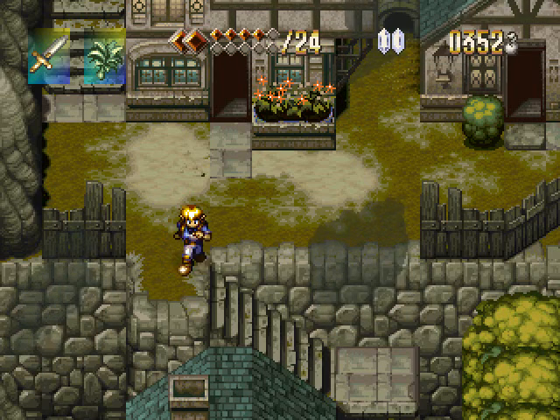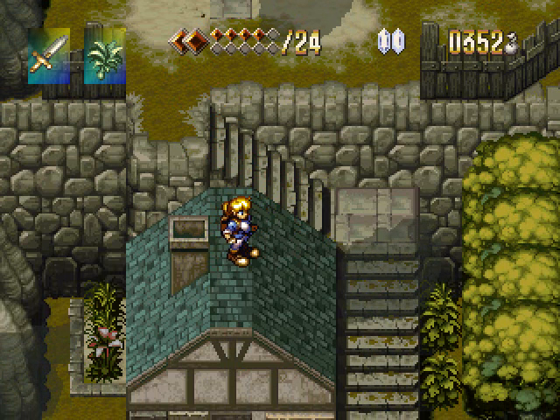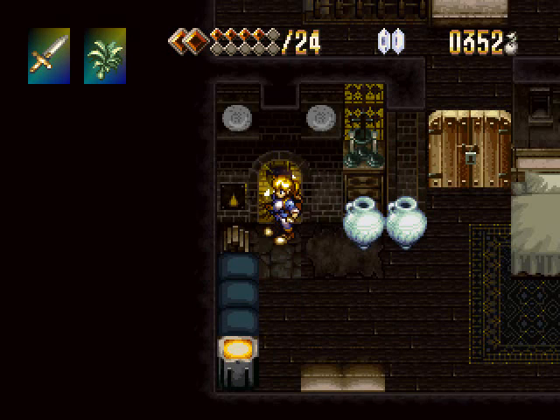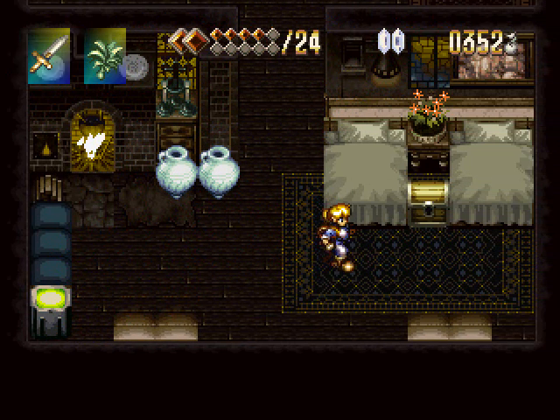Hey guys, welcome back to more Let's Play Alundra! This chimney previously had smoke coming out of it if we ever tried to visit here earlier, but now that we've completed our last area, we can jump through and invade this guy's house because that door is locked and that's the only way to unlock it.